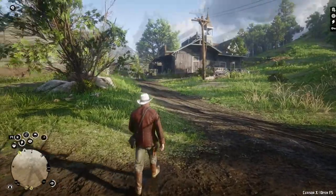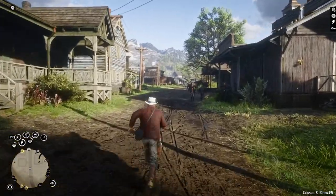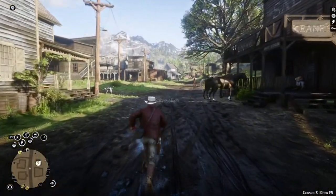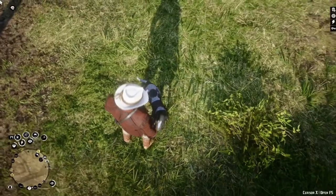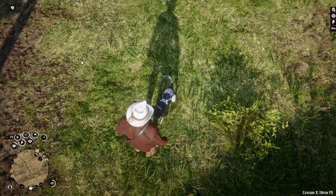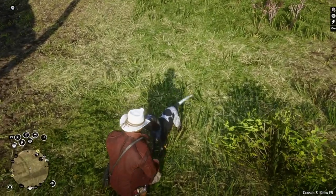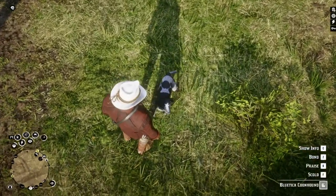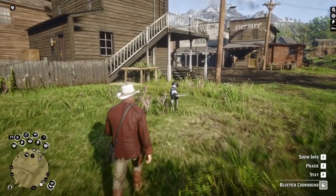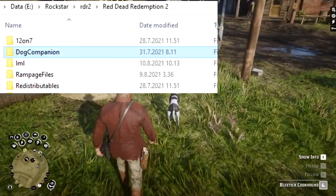Mounted guns feel a little bit hollow in the game. Mounted Gun Improvements mod lets NPCs use the guns and lets you turn cannons. Drop in the game directory. A cowboy is nothing without a horse, but you really need a dog for your journeys too. With the Dog Companion mod you can pick any dog in game, name it, feed it, bond with it and use it on your journey. You can use the dog for hunting or attacking animals and NPCs. Drop in the game directory.